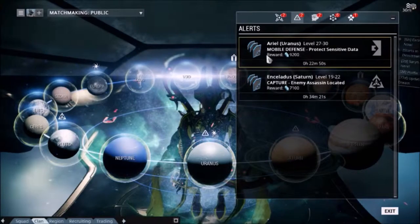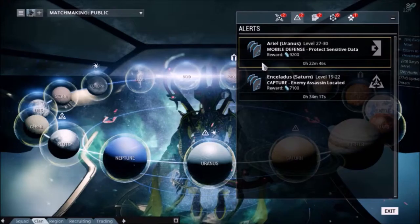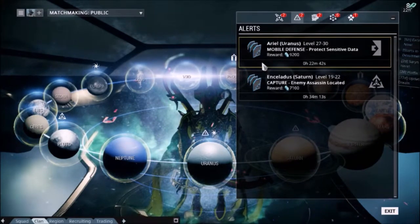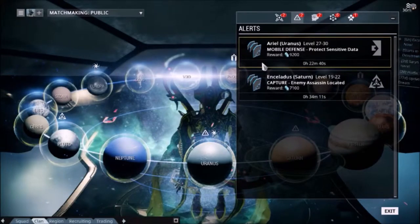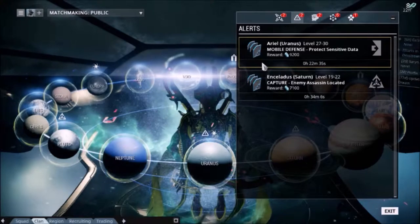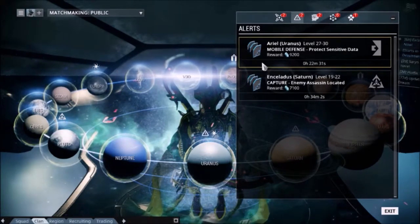Most frequently these are large quantities of credits, but can also provide resources or blueprints for helmet cosmetics for a Warframe. These mission types oftentimes involve enemy factions that are not typical to a planet, and are oftentimes at a higher level than the planet that they have taken over.